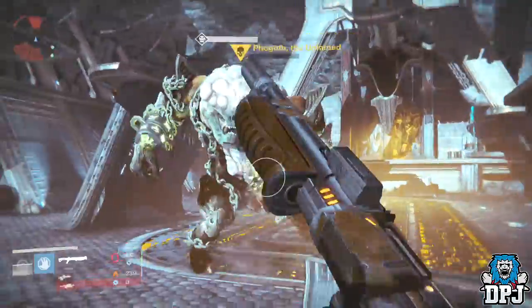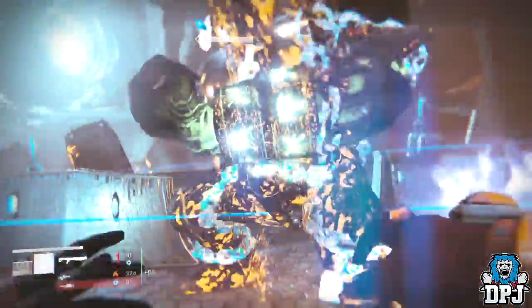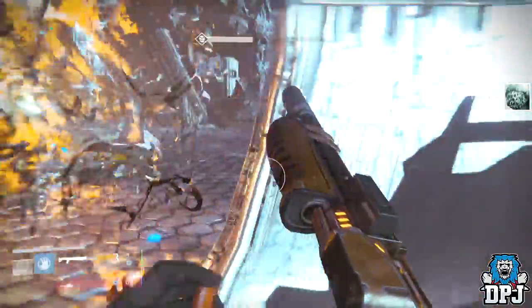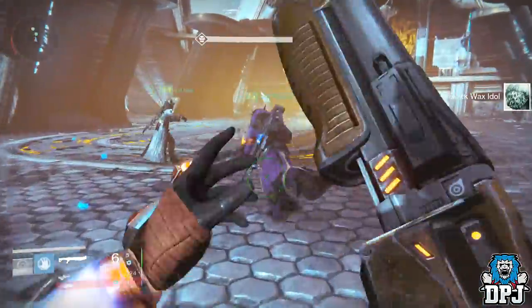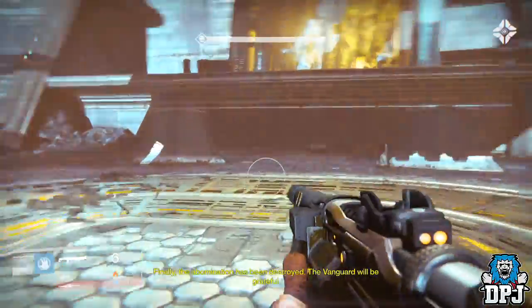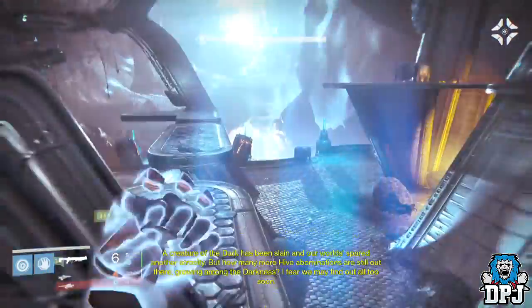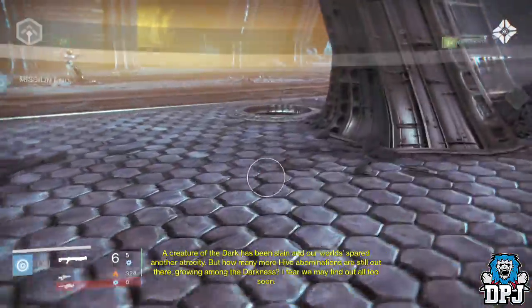If not, just give us extra vault space — we truly need it. Let me know your opinion on this. Do you think kiosks in the tower to hold all your exotics is a good idea? Even if it was just exotics, that would be completely fine as they take up a massive chunk of my vault. Thanks for stopping by, drop a like, I'd appreciate the support — peace out.